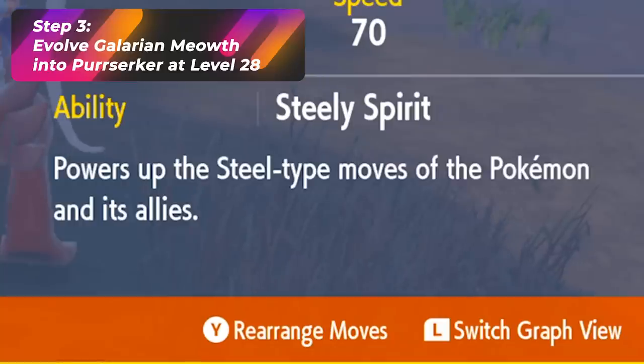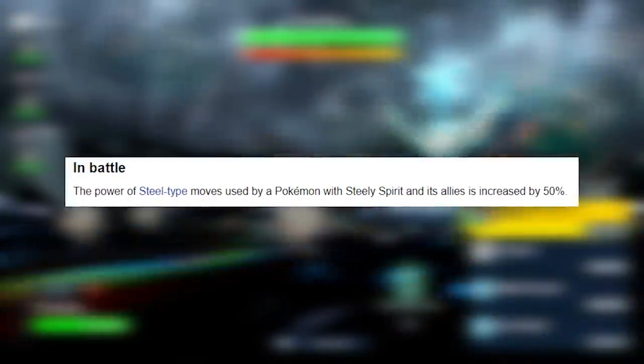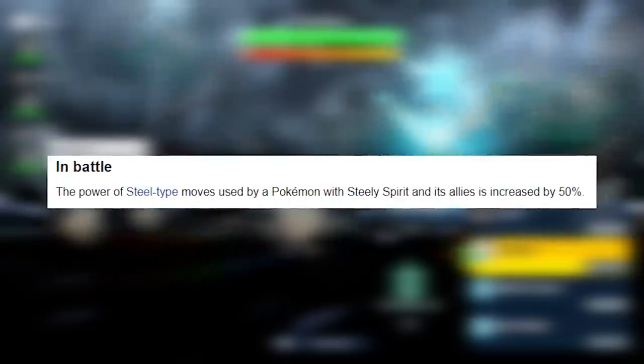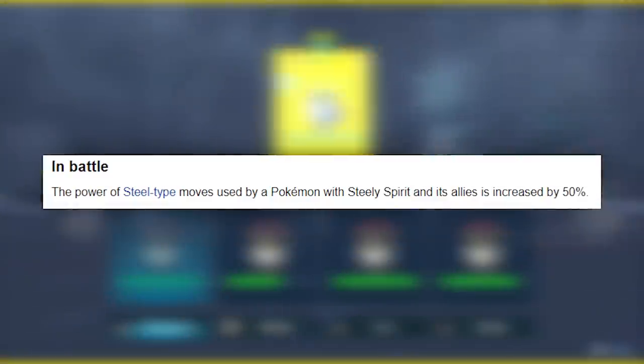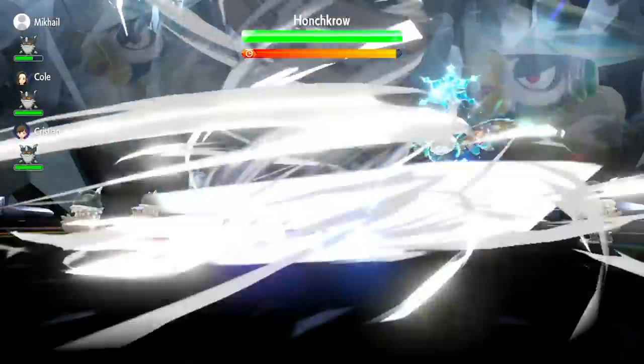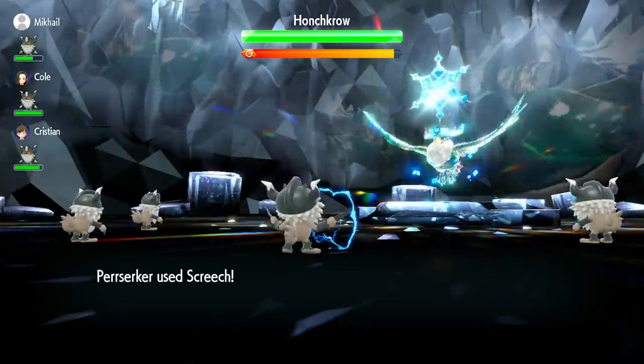Steely Spirit boosts the power of Steel-type moves. If you have 4 Pokémon in a party that are all Perrserker and they all have Steel-type moves and they're all using this ability, they are all going to be stacked on top of each other and multiplied. Basically, when this Pokémon makes a hit, it is going to punch so hard and do a lot of damage.